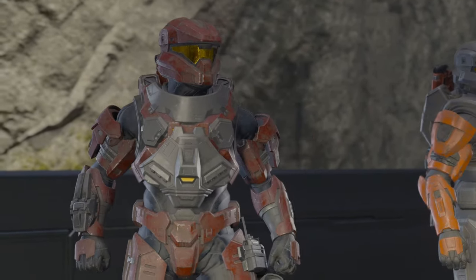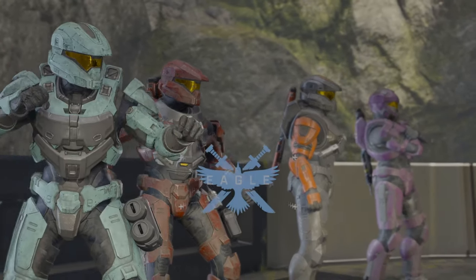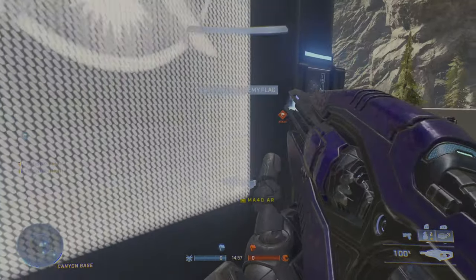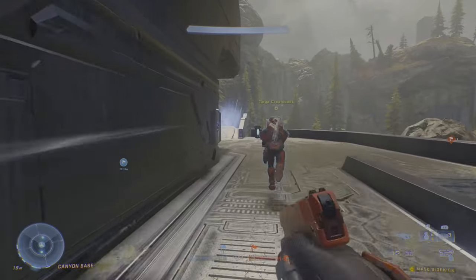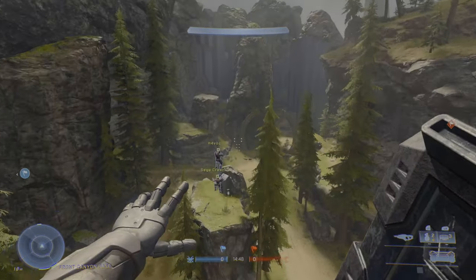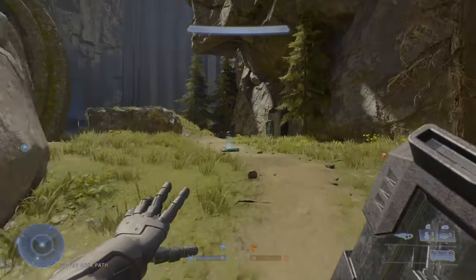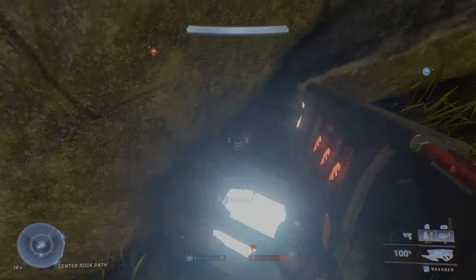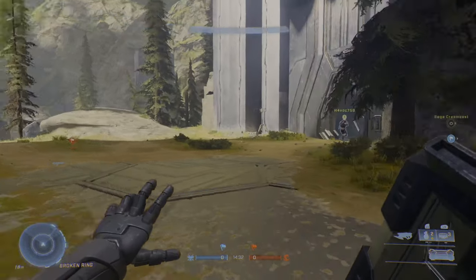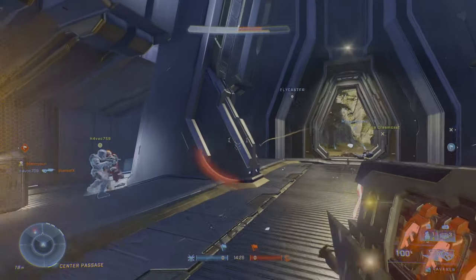The third game mode we got to play is Total Control, which isn't exactly a totally new game mode — it's more of a variant of Strongholds. It kind of feels like Battlefield's Conquest, where you have to capture all territories to win. With normal Strongholds, you just need two to earn points. But in Total Control, you need all three Strongholds to gain one point, and once you capture a point, the Stronghold positions change around the map. This forces people to go into different areas rather than the same spots.